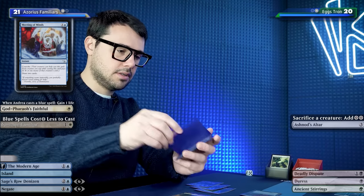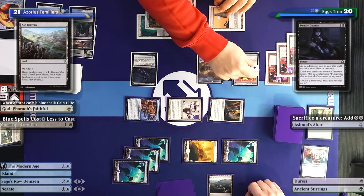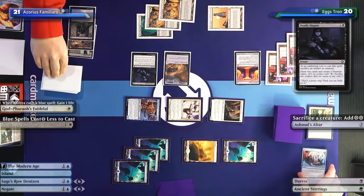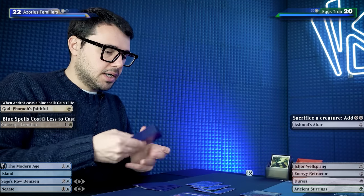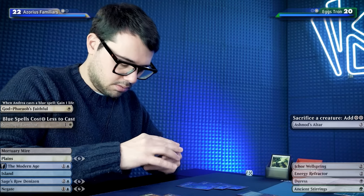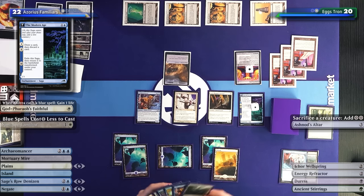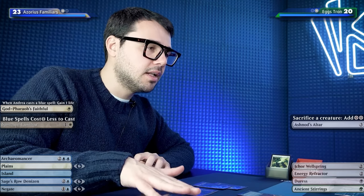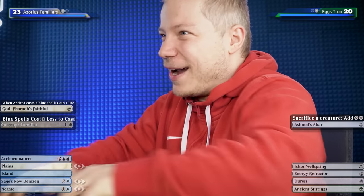Because of Meeting of Minds I'll grab Plains into my hand, untap and draw. Starting with Modern Age to draw a card, then discarding Mortuary Mire. Gaining a life - friendly matches, letting opponent gain the life they missed. Just for the viewers at home, Mango forgot to gain a life - typical Mythic Invitation or Super Pro tour player missing the trigger. Then casting Archaeomancer for three mana, returning Meeting of Minds, then casting it immediately for free by tapping two creatures and drawing two cards.